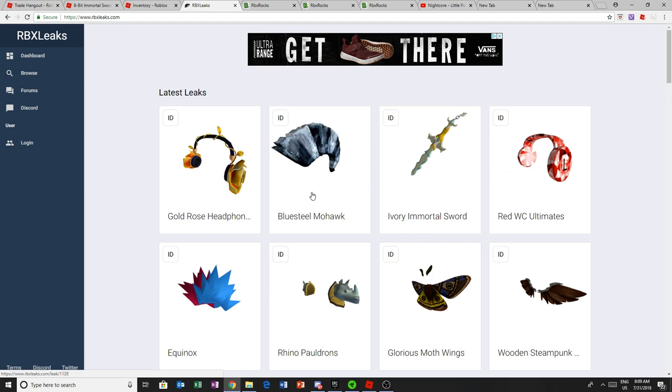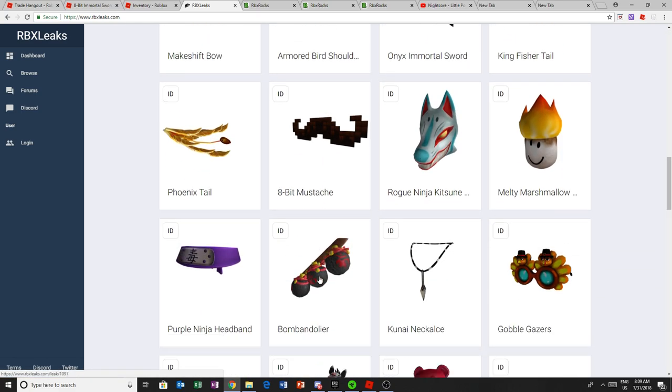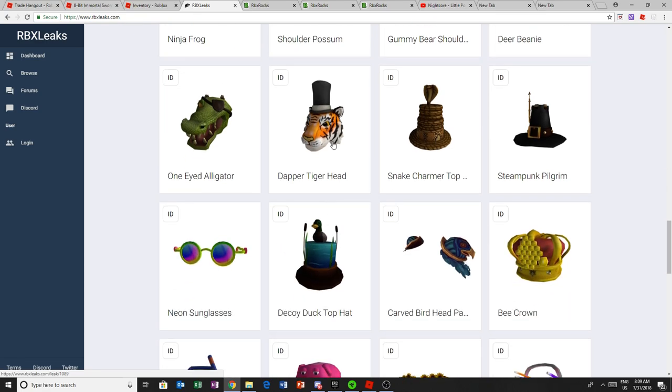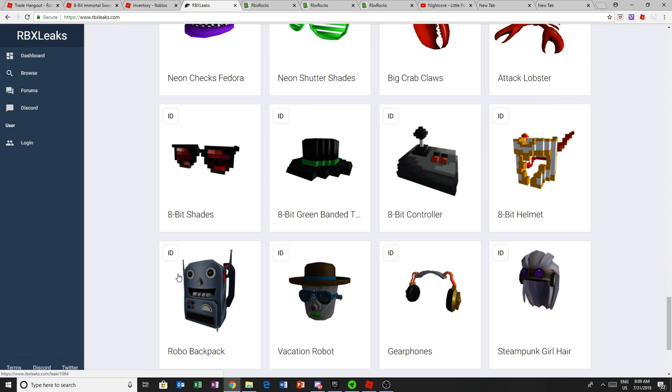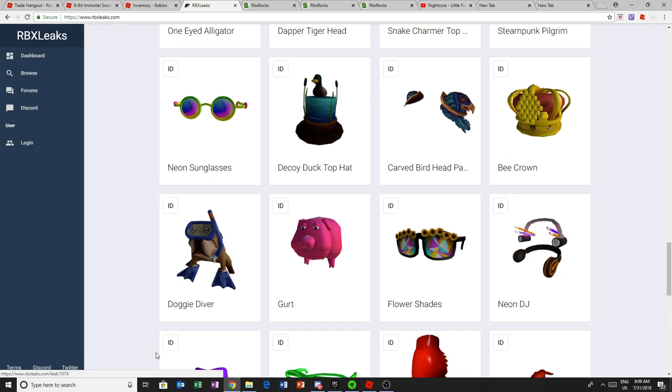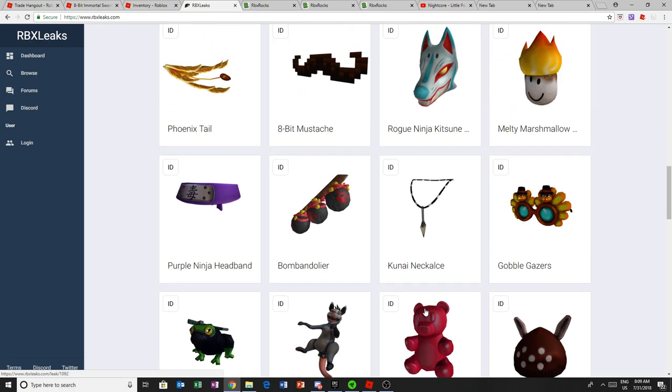The Ivory Immortal Sword I already talked about. The Blue Steel Mohawk is probably like 2000, not timed — or even 2000 limited because it does look pretty good. That's basically it for the sale. There are a couple items here but they're from way before the sale was even thought of, so I'm not going to go into those. Thanks for watching and have a good one!